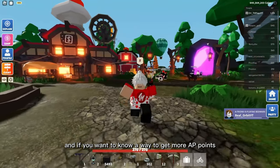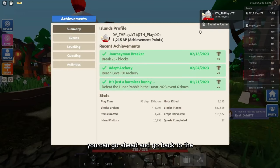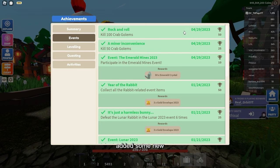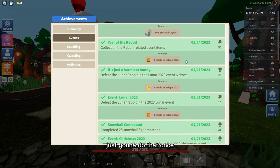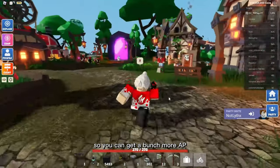Back at the Hub — if you want a way to get more AP points, go to the Achievement Points area, then go to Event. They've added some new quests: kill 100 or 50 of those mobs in the event, or participate in the Emerald Mines event once. You can also participate 25 times or kill Davin the Bat 20 times to get a bunch more AP points.